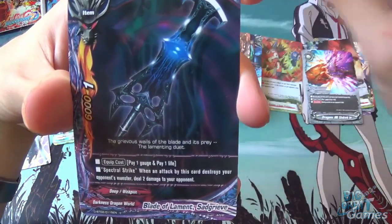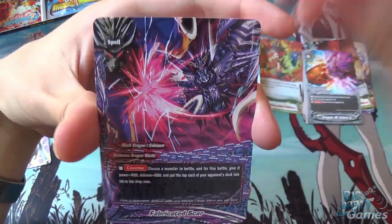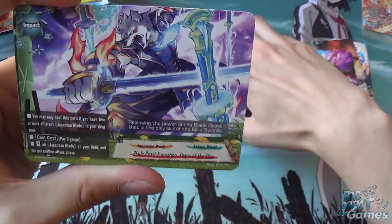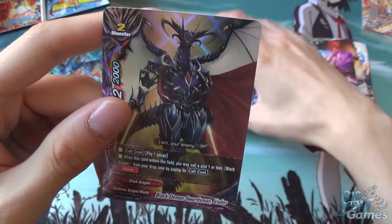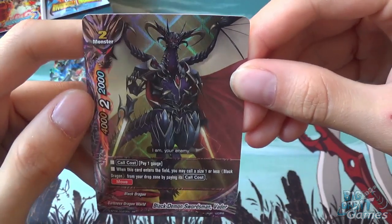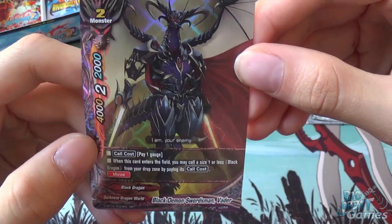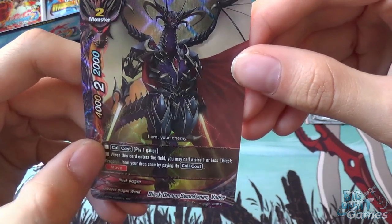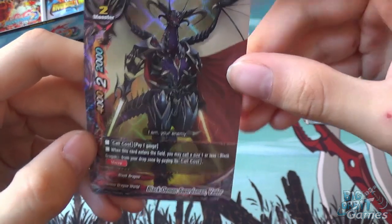Then we've got Geothermal Dragon, Blade of Lament Sadgrieve, Fabricated Scar, Blade Beast Formation Shape of the Elite, and Black Demon Swordsman Vader. He's got 4,000 attack, 2 critical, and 2,000 defense — a size 2 monster. His cool cost is pay 1 gauge; when this card enters the field, you may call a size 1 or less Black Dragon from your drop zone by paying its cool cost. Pretty nice.